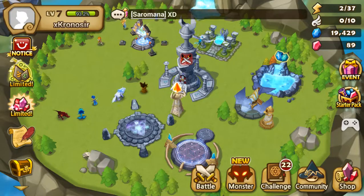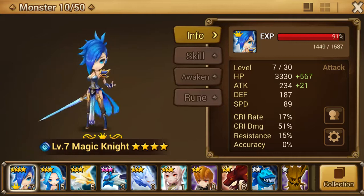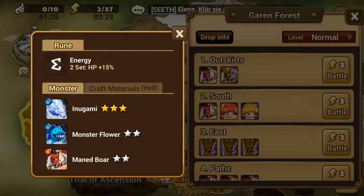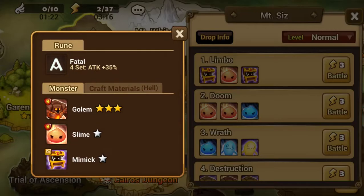So what's the deal? Just gather runes. What kind of runes? You just farm the first scenario for Energy runes, because Energy gives you 15% HP. Three sets give you 45% HP, or you can combine them with the Fatal set for attack monsters to give them 35% attack and 15% health.